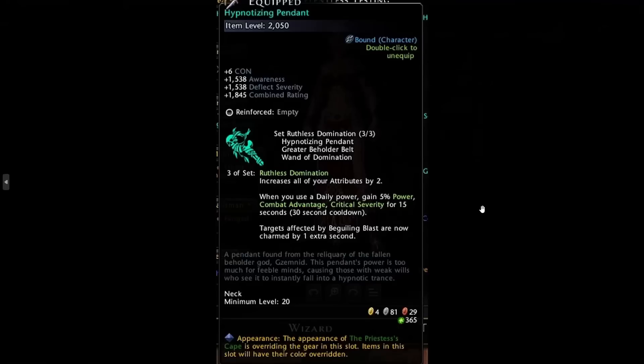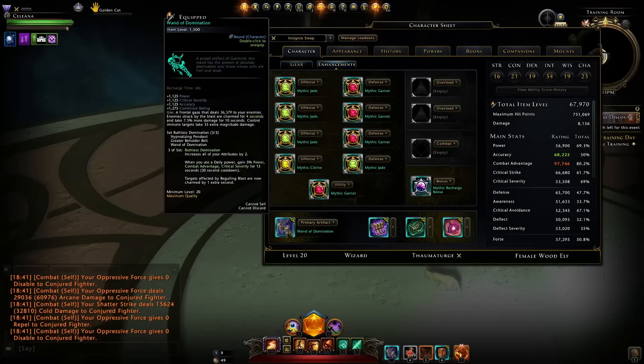Personally I think this set could be useful for a class like a ranger — if they remove the 30-second cooldown, a ranger could cast their daily power every 15 seconds and make great use of the extra stats. I don't really like how it's set up though. Ideally the buff should last a minute with no cooldown, so you'd maintain those stats as long as you cast a daily power every minute.